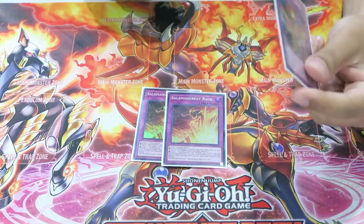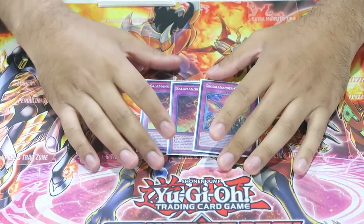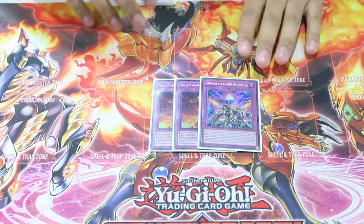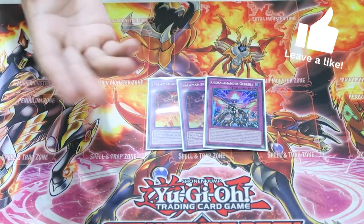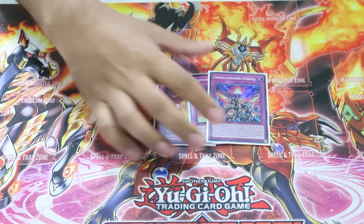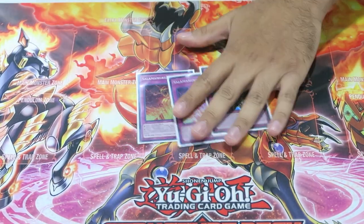For Salamangreat traps, we play double Rage and one Roar. Roar isn't as good as Rage because Rage actually deals with boards going second — if you can interrupt your opponent a little and turn it into a grind game, Rage will win you in the long run. But having the counter trap to stop something you can't otherwise interact with is really powerful. We want to open one of these trap cards so Gazelle can dump the other, and then we have access to both. I do favor Rage over Roar, which is why I play two.